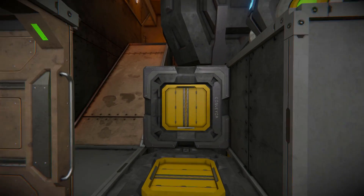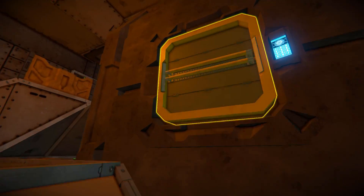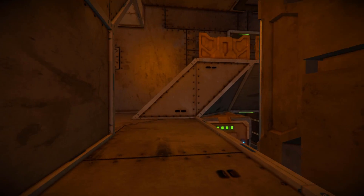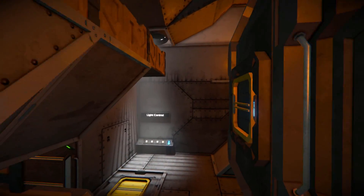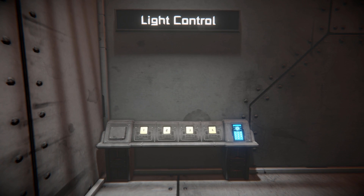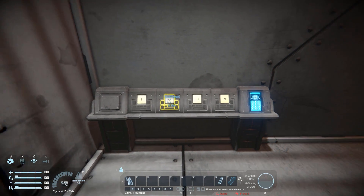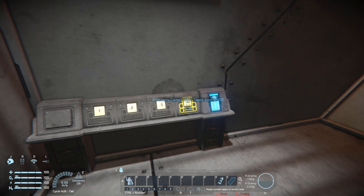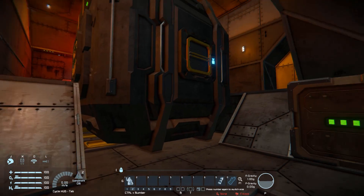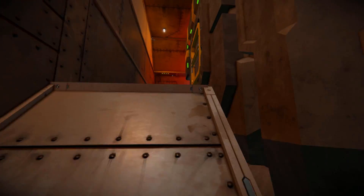We can walk all the way around up these steps to a large cargo container for storing our goods that need to be transported. There are some batteries around here. We've got a lovely ominous glowing light shining down on our light controls, so we can control our exterior lights, our spotlights - which is the one above - the interior lights, and then the emergency cockpit lights which are the ones right over there.